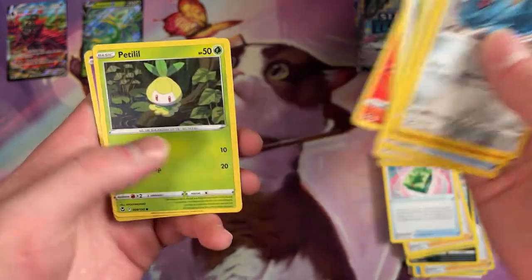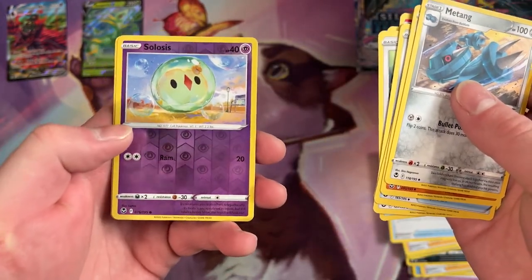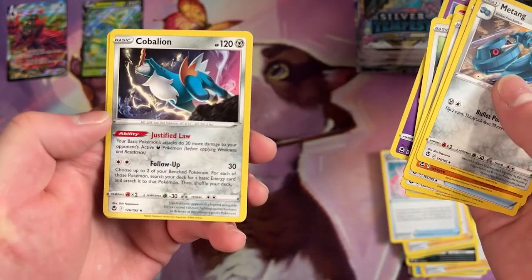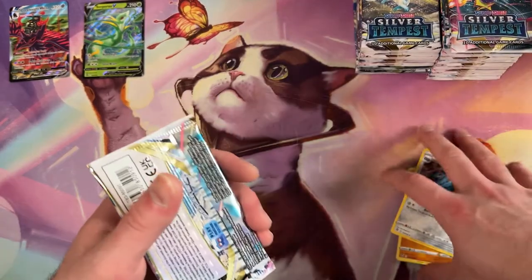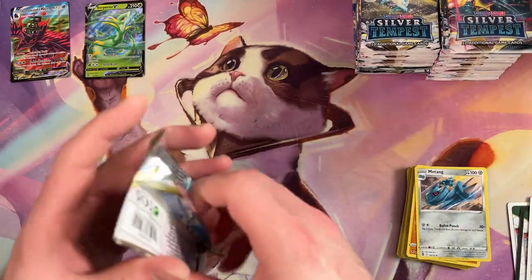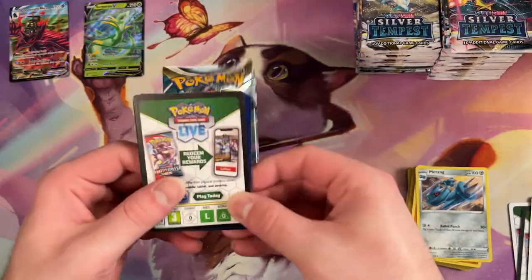Ooh, Smeargle. We got a reverse Solosis. And then a Cobalion for our rare. Very cool. I mean, I feel like for three packs we're doing pretty good.